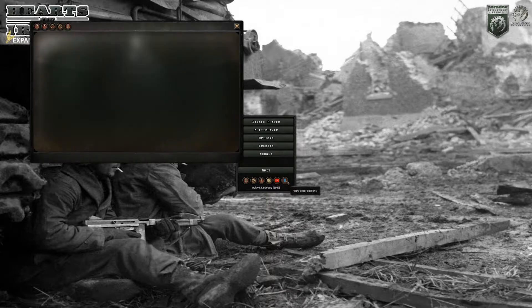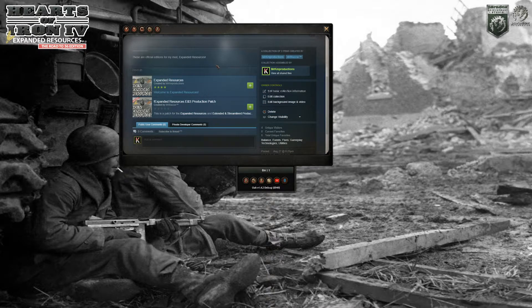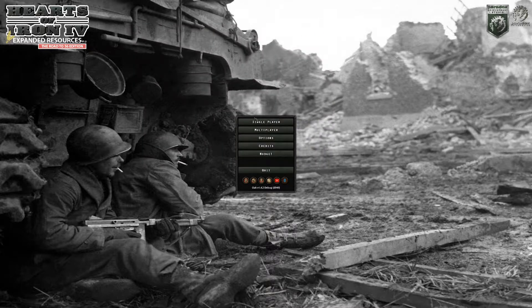So first off, let's just view the other editions right here. The Road to 56 isn't up yet, but it will be in this collection which you can find under the mod workshop. This right here is the Expanded Resources ENS production patch, and then this is the other one that's out right now.